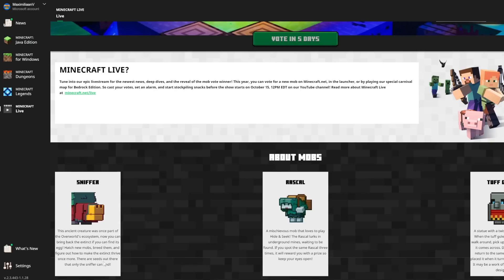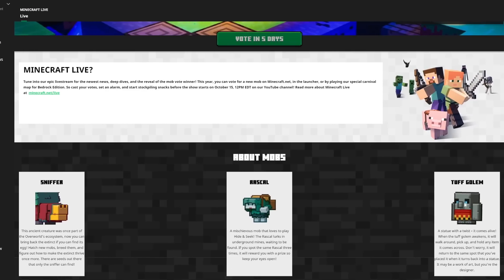At the bottom there's a little bit of information on the three mobs. The Sniffer: 'This ancient creature was once part of the overworld ecosystem. Now you can bring back the extinct — find its egg, hatch new mobs, breed them, and figure out how to make the extinct live once more. There are seeds out there that only the Sniffer can find.' Interestingly, if you hover over the image of the Sniffer it starts to shake. Similarly with the Rascal: it's a mischievous mob that loves to play hide and seek, lurking in underground mines — spot the same Rascal three times and it rewards you with a prize.